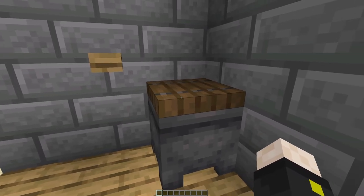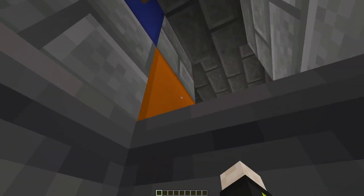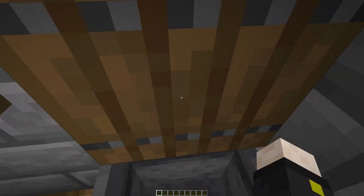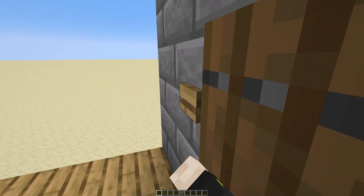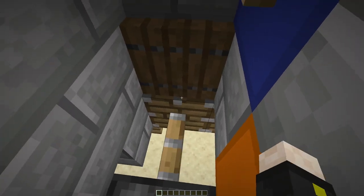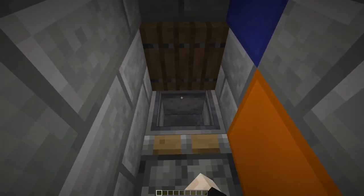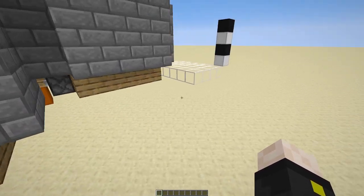Hello everybody, this is a tutorial for my secret cauldron entrance. You just pop in the cauldron, the trapdoor closes on you, and you get transported through the corner. The unfortunate thing is that this has to be built in a corner, but it's not that big a deal. You can also send the cauldron through so you don't have a missing cauldron on the other side of the wall, and you can store anything you like in here and then just recall the cauldron.